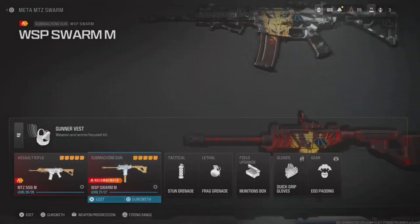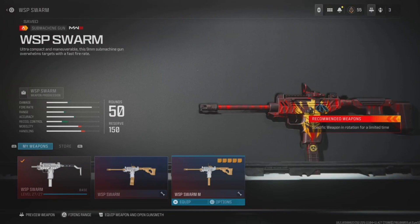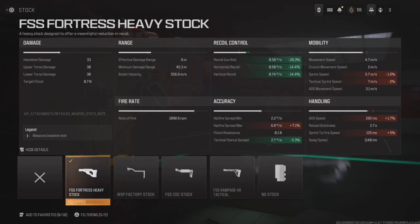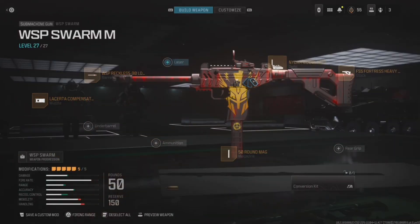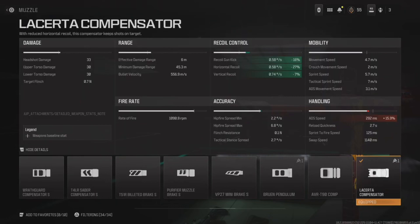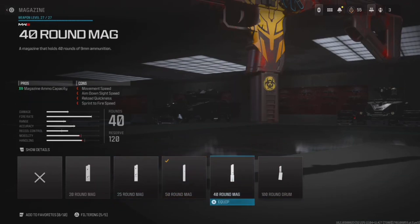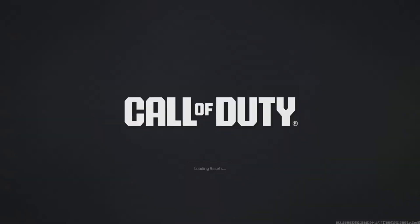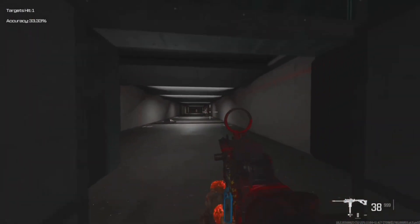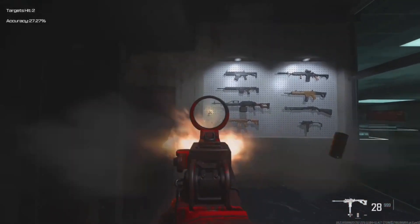The recoil goes straight up to the right slightly, then back up again. Next is the WSP Swarm — a lot of people are running this. I'm not a huge fan of it, but this is my build when I do run it. It's basically built around bullet velocity more than anything. I just don't like the fire rate — it doesn't feel very comfortable to me, kind of feels like a generic Vayl. It's snappy with good bullet velocity, but it does bounce around a lot so you probably won't be using it at mid-range.